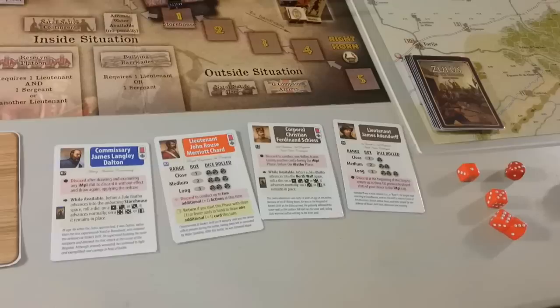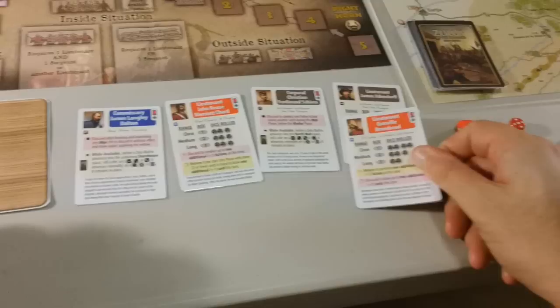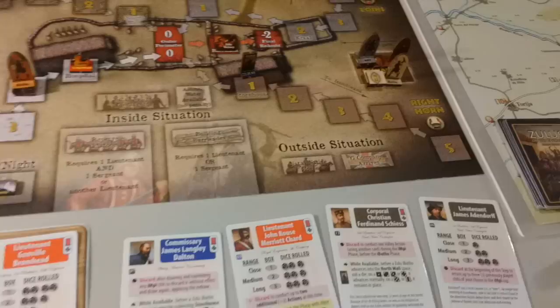Now we draw a card — we need more volley cards, but we've got too many heroes. Now we have our hero phase — Brumhead is back because we brought him back. We have five heroes. We're going to move Brumhead to the tableau. No housekeeping.